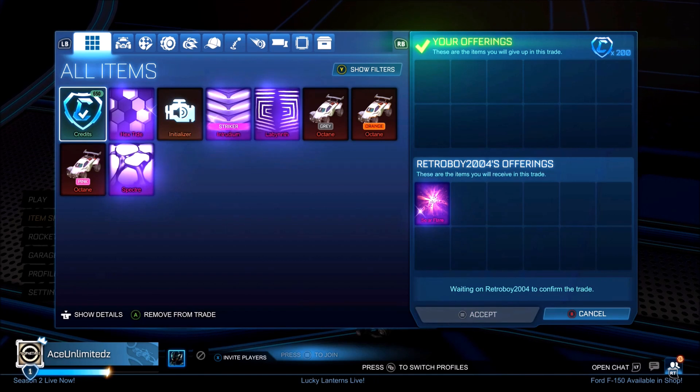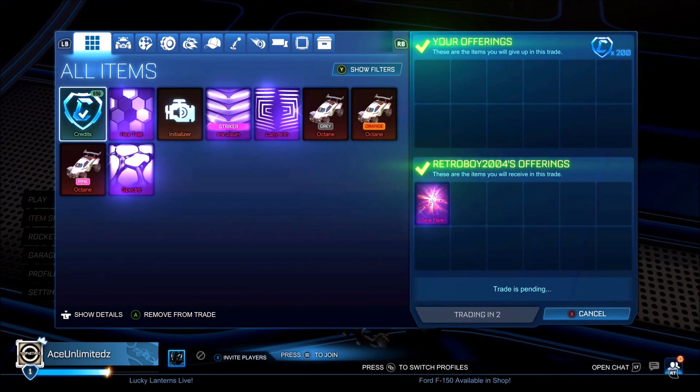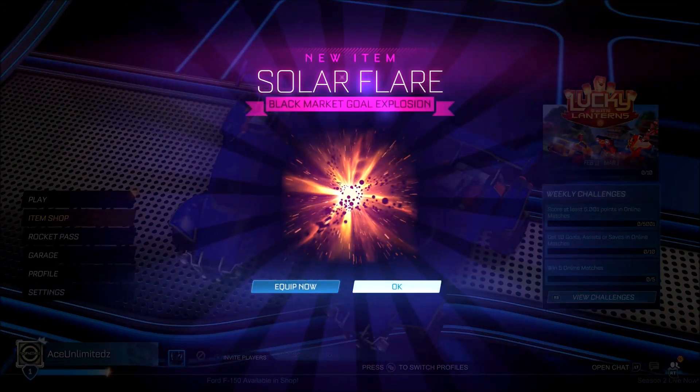The three black markets — the Intrudium, Hex Titan, and Inspector — did not get clipped, and I'm truly sorry. We get a Solar Fire for 200 credits. It'll become clearer as to how much profit we ended up making.